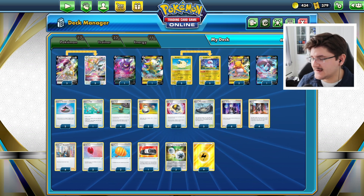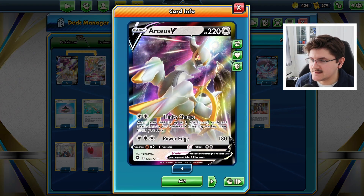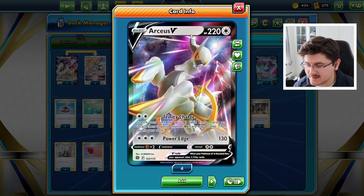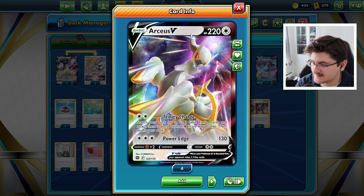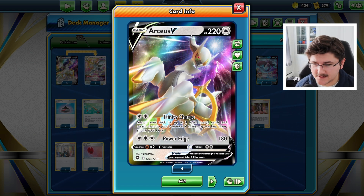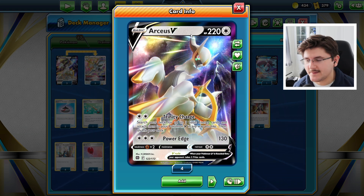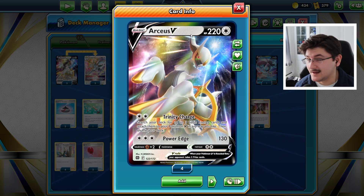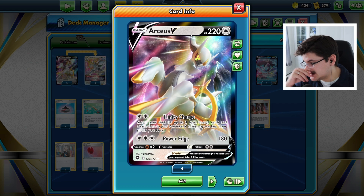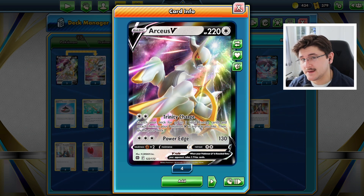Before we get into the details of the deck, let's cover Arceus V and V-Star quickly. Arceus V is a colorless Pokemon, weak to fighting, 220 HP, retreat cost of 2. Its first attack is Trinity Charge for 2 colorless energy — search your deck for up to 3 basic energy cards and attach them to your V Pokemon in any way that you like. 3 energies for 2 colorless energy, which is actually a single attachment now with the new turbo energy, so accelerating 3 energies can be really good.